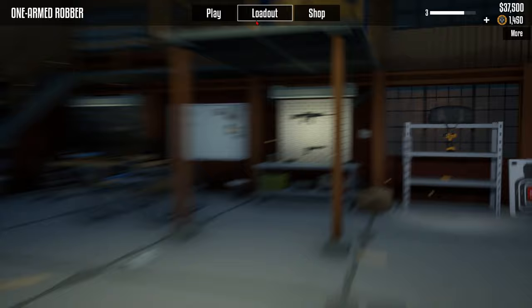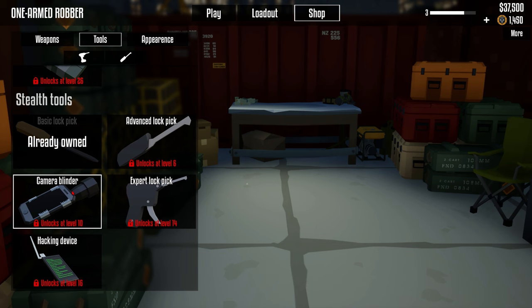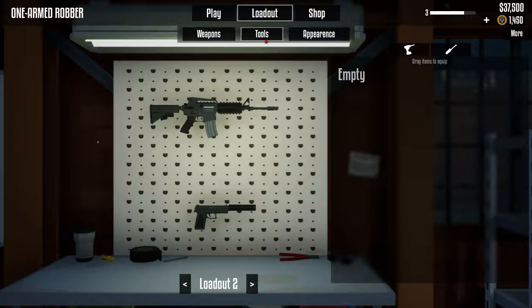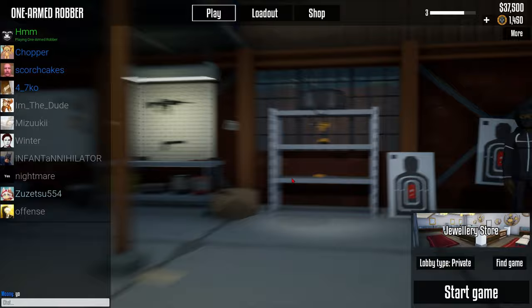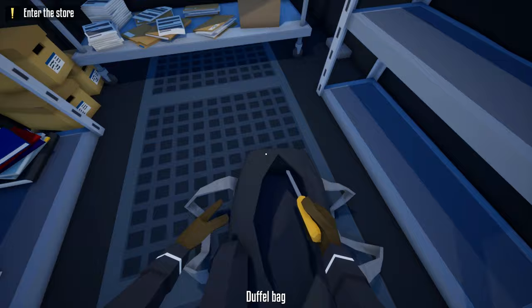This is a tutorial on how to silent the jewelry store. You're going to need a suppressor, which you can get inside for $25,000. Then come into the shop, go to tools, and buy the lock pick. You're going to need to play one game to get all this stuff at least. You can equip it all and drag it onto the shelf. Once you're in, you'll need a lock pick and a duffel bag.